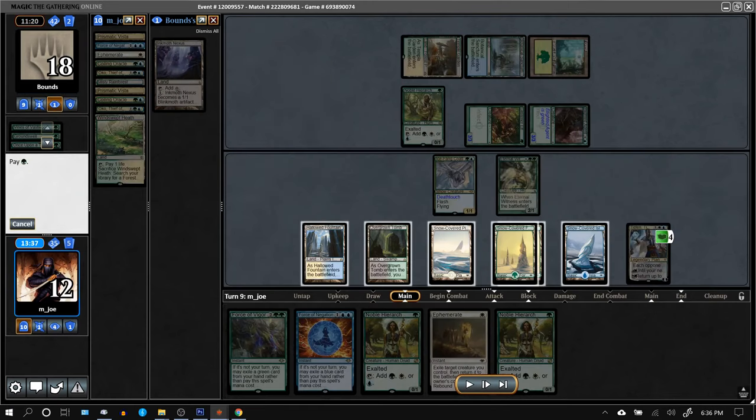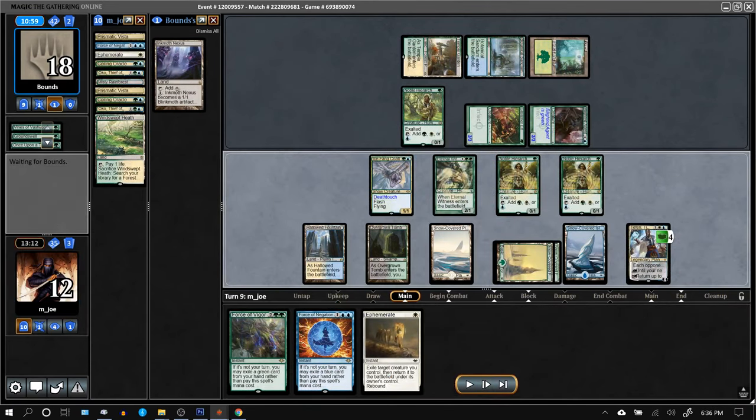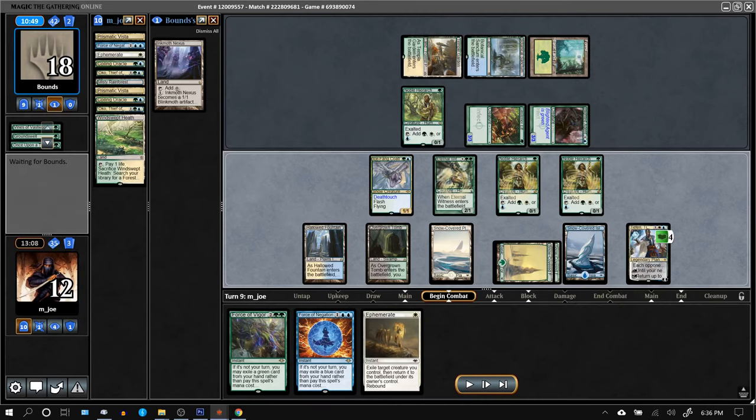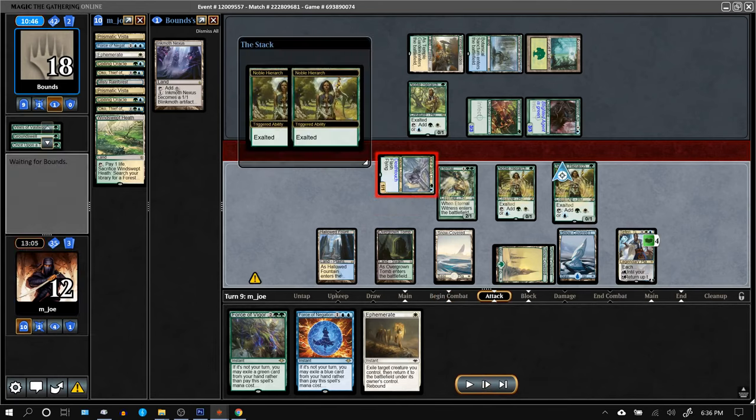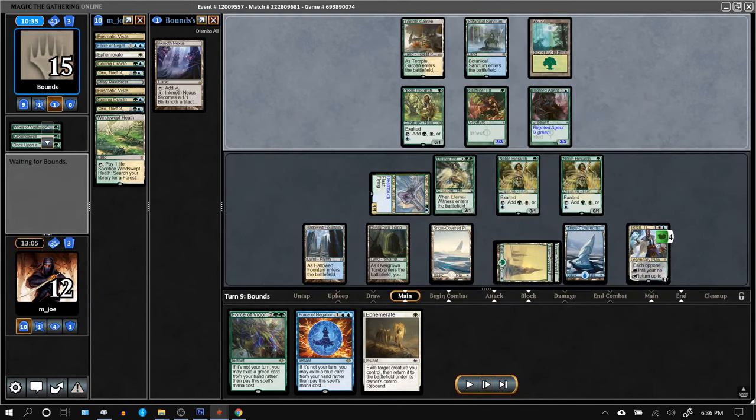Hierarchs are good — more blockers. Teferi ticks up. Play both Hierarchs. Opponent forgot to play their Inkmoth; if they had, I'd have left mana up for Force of Vigor. But if necessary, I could still Ephemerate, get back a green spell, and pitch it to cast Force of Vigor. Can swing here since we've got basically double blocks and double Ephemerate.